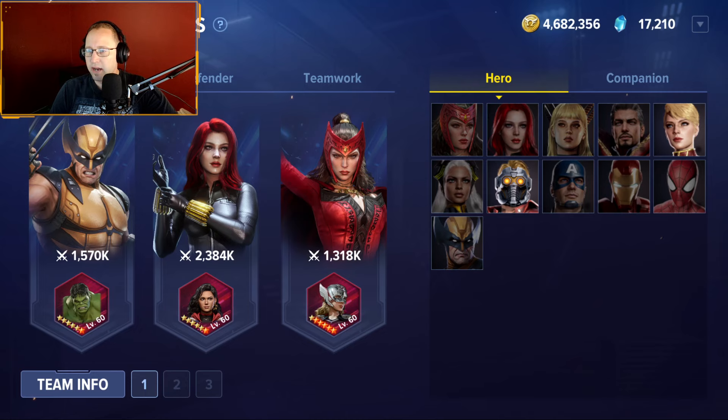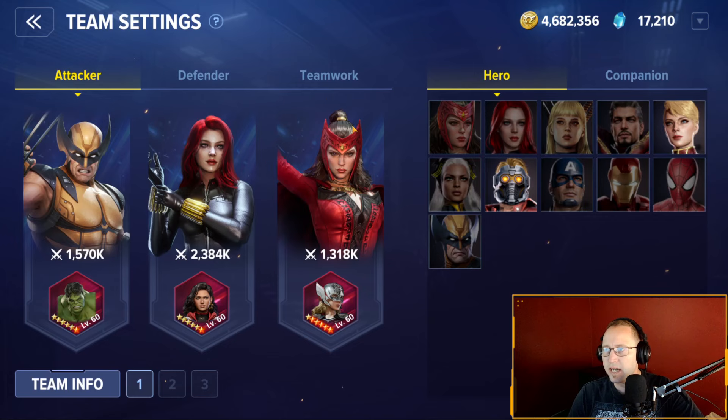When you come into here, you're going to want to set up your teams for attack and for defense. Under team settings, these are my attacker teams. You get one, two, three teams for attack, and the same for defense — one, two, three teams. This is how I have my attacker team set up.